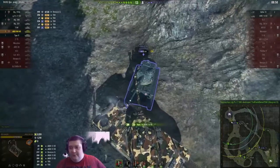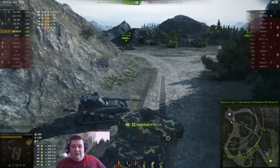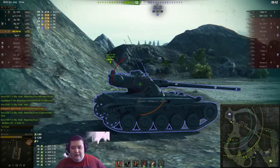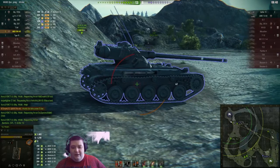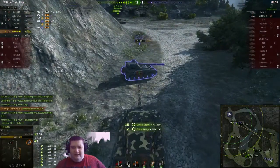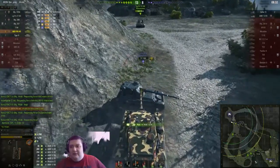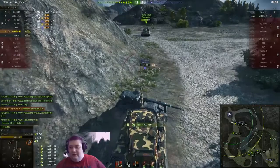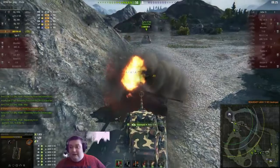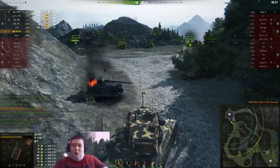The Yagdzilla just took out the Scorpion G, so we're not going to get that shot in. The Grille is all the way down here, and it looks like he's going to get caught in a pincer move from the 268 and the T54. I don't think the Grille will go for a base cap, but he could. Yagdzilla looks like he's trying to steal our kill — Strife goes for the ram kill. I didn't think it would be in time, but it is — ram kill for the win!